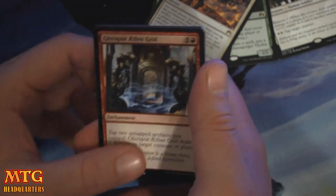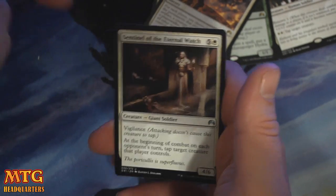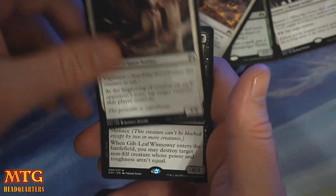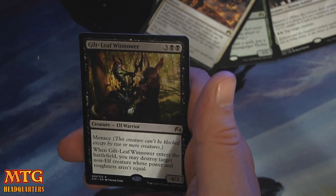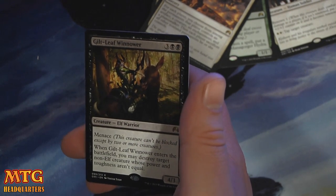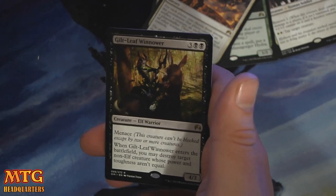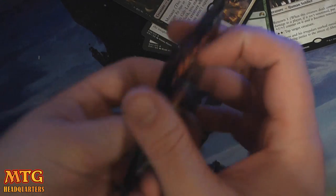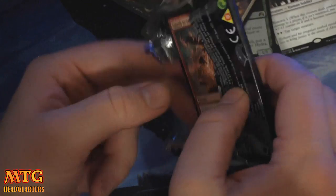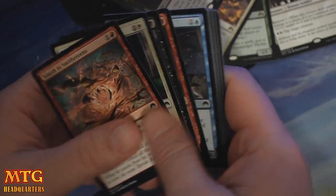Garapur Aethergrid. Necromantic Summons. Sentinel of Eternal Watch — ridiculous creature in limited. And a Guiltleaf Winnower — three and two black for a 4/3 with Menace. When it enters the battlefield, you may destroy target non-elf creature whose power and toughness aren't equal. So in draft, very good, since that's definitely a thing about creatures in this set. Five mana for basically a 4/3 that's very hard to block and can possibly kill something. Very good.